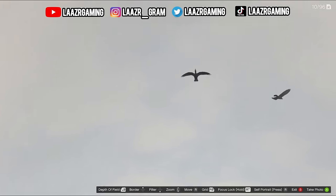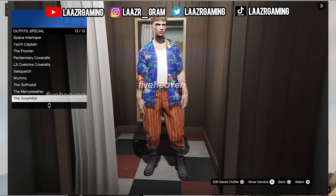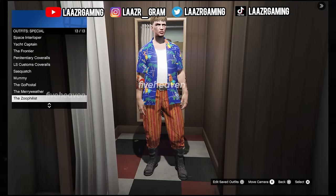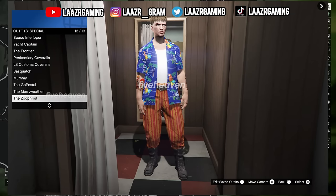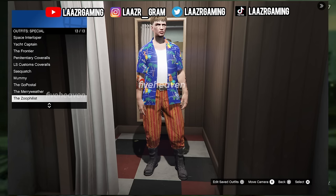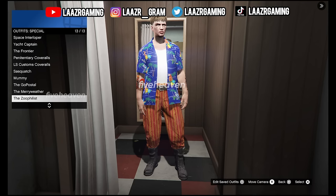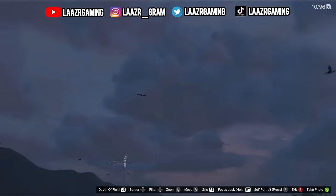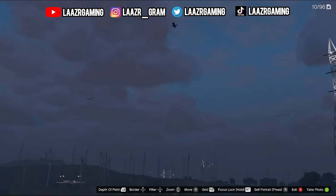More importantly, with the brand new Wildlife Photography Challenge, all players will be able to unlock the Zoophilist outfit, as you can see on screen, which is inspired by Ace Ventura. If you've never seen Ace Ventura, it's a classic comedy movie definitely worth watching. He's got a crazy Hawaiian shirt, baggy trousers with big boots, very similar to Ace Ventura's outfit in real life — a very cool looking outfit that Rockstar Games will be adding into the game tomorrow.